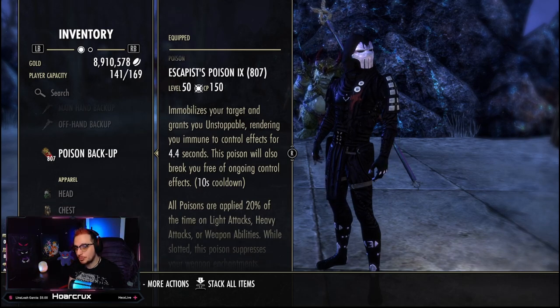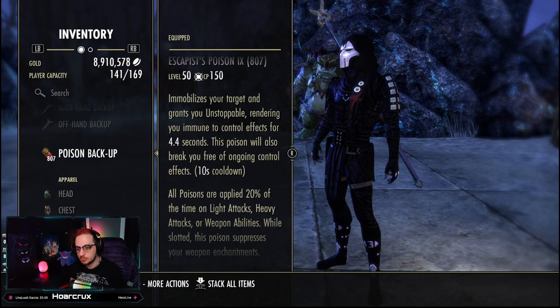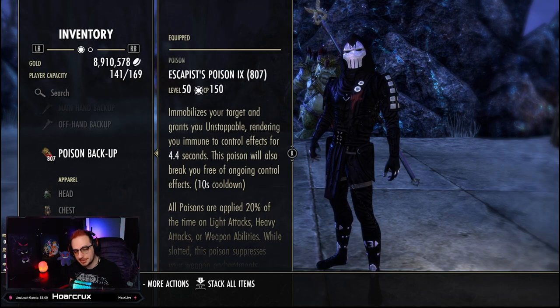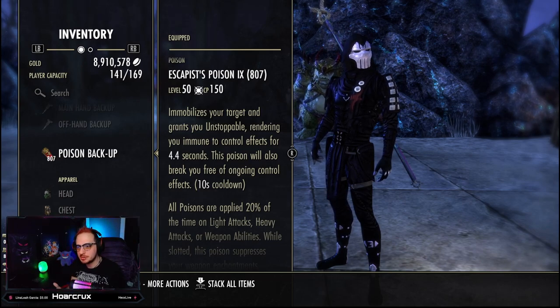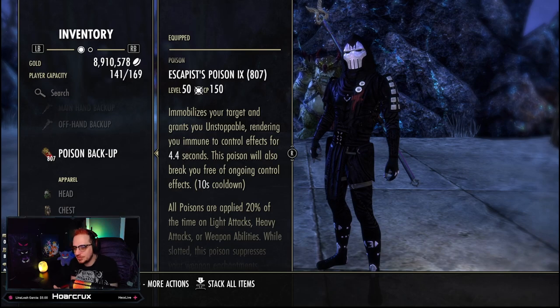We are running Escapist Poisons — these are probably necessary if you want to play Sorcerer. They're very strong: they immobilize your target and grant you Unstoppable for 4.4 seconds, meaning you cannot be CC'd during that time. A funny interaction is that the immobilization applies to people's mounts, so you can heavy attack, root their mount in place, knock them off, and force them to fight — great against people who just try to run away with seemingly infinite mount stamina.